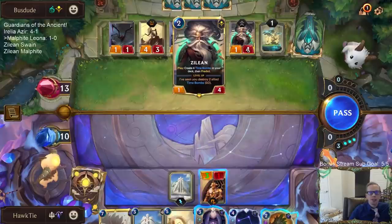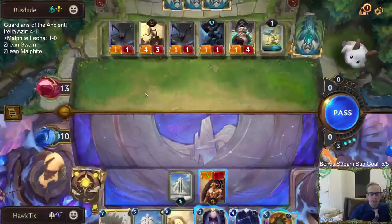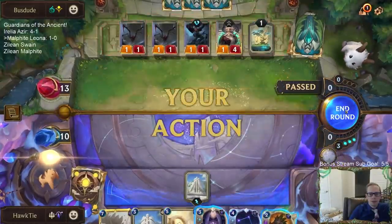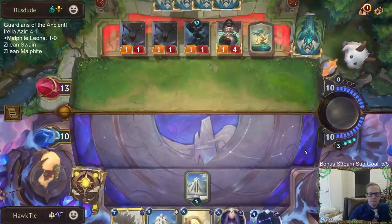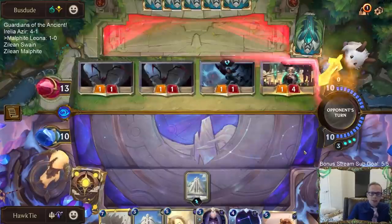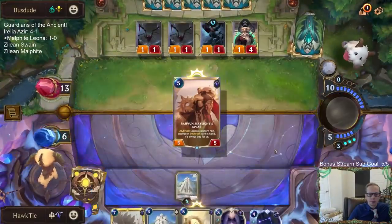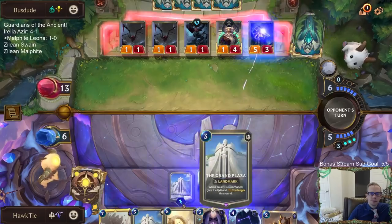A lot of things to keep track of with my opponent's deck — when you're trying to keep track of the Time Bombs and Zilean seeing two Time Bombs, but then also the Go Hards. Robin's a great draw.